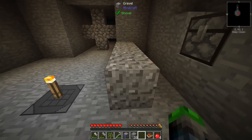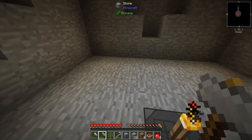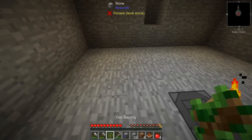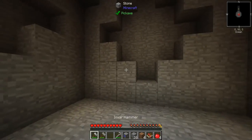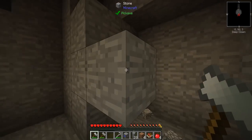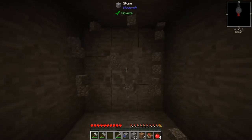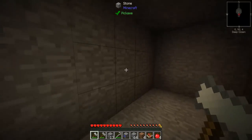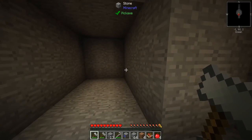Okay, so we got some dirt now which is good. All right, we actually need to grow a tree really bad. Okay, so we're gonna kind of punch this out here — I'm gonna build a little room here so we can put a tree in. I will be right back. It's gonna get dark though, which is gonna be kind of scary.